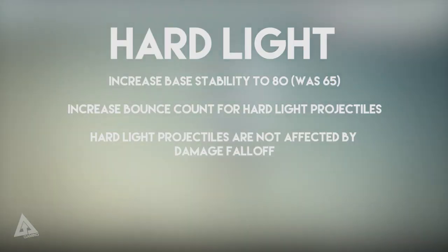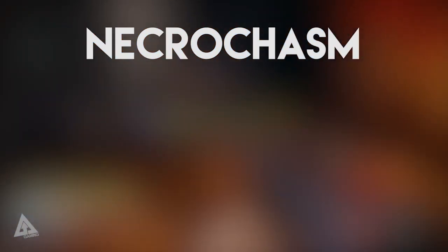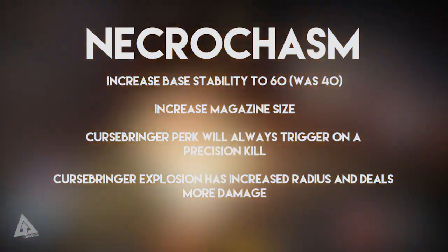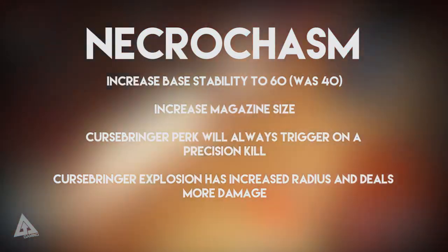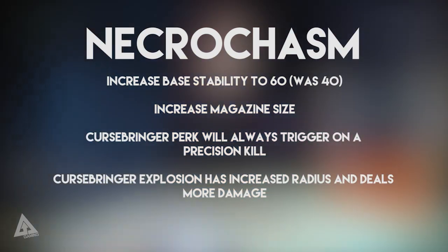Moving on to the Necrochasm — it is finally getting some decent changes. They are firstly going to increase the base stability to 60, whereas it was previously 40. They are going to increase the magazine size. The Cursebringer perk will always trigger on a precision kill, and the Cursebringer explosion has increased radius and deals more damage.